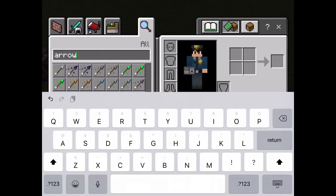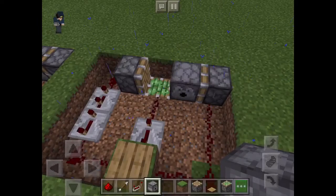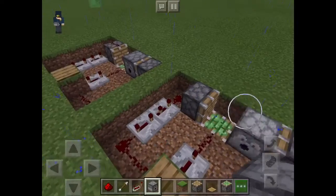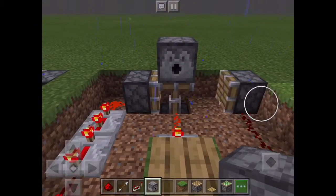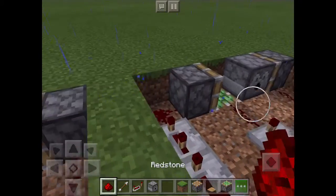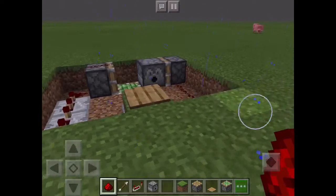Get some arrows — you can use any type of arrows, which is pretty cool. You've also got another dispenser. Don't forget to put a piece of redstone right there, otherwise it won't shoot the arrows.